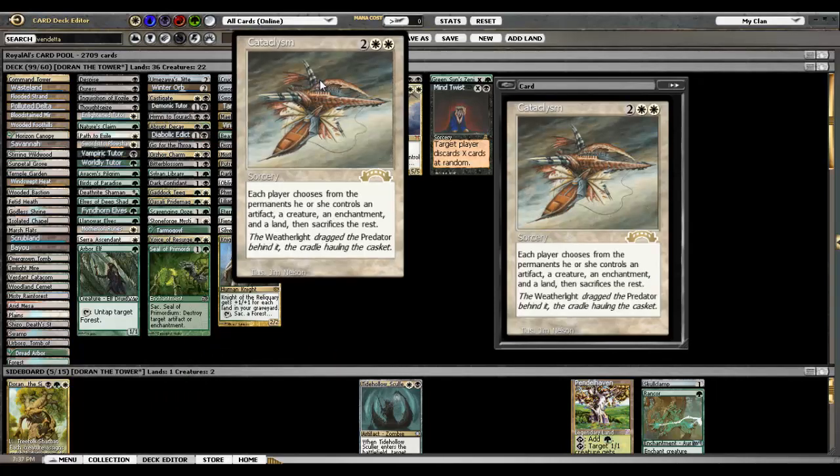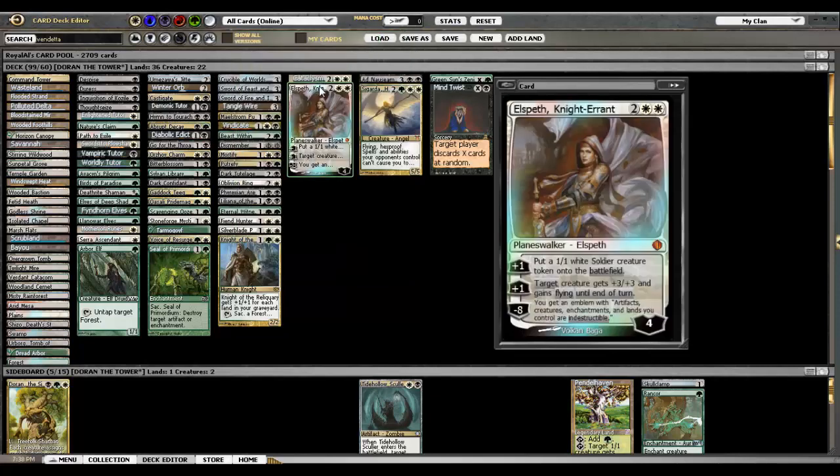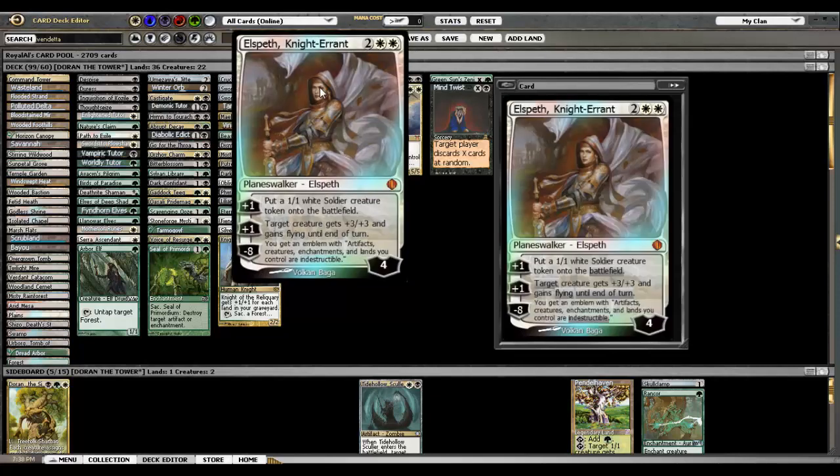And then Cataclysm — this is a card that's not played much; I think I've seen it played against me once. But you can just blow people out with it. It's kind of like the Tangle Wire/Winter Orb thing — you want to get ahead with Doran, maybe have a sword on him, and just Cataclysm. They spent their whole turns ramping with Rampant Growth, Skyshroud Claim, putting out mana artifacts, and then you just kill all their land. Killing land is fun. And then Elspeth — I have a habit of misclicking with Elspeth. I want to use plus three and give flying to my Doran, and I'll accidentally put a token into play. The minus eight is obviously very good.